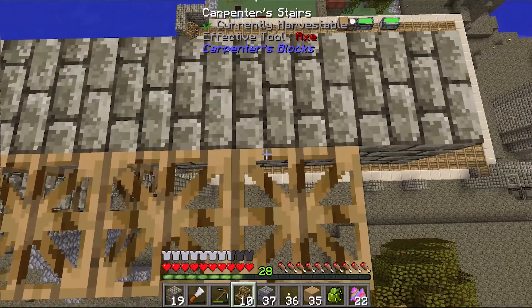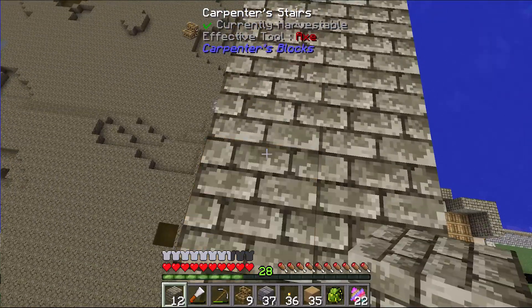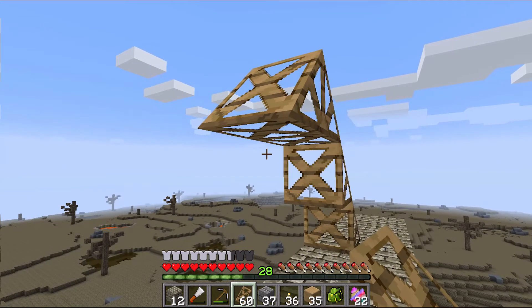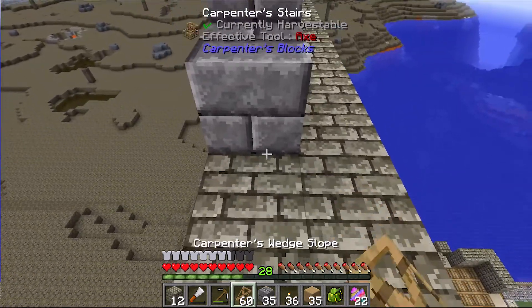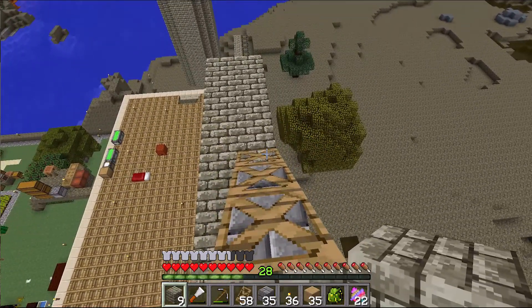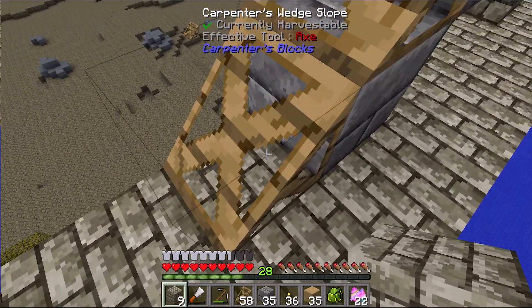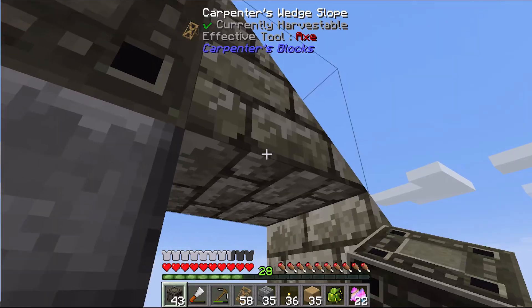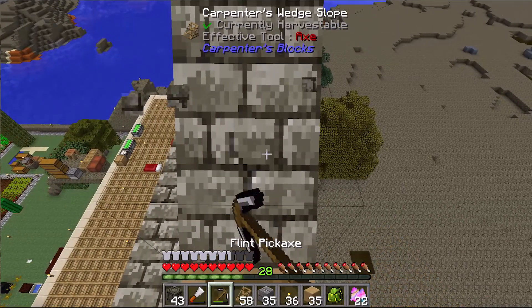I'm not sure I'm placing these stairs correctly, but we'll see. I want the archway to follow the same path. I might change the material on this one — maybe something like this. I'm going to have to pick it all back up since I don't have a hammer.